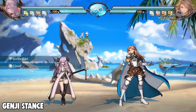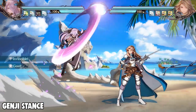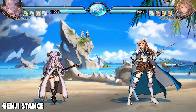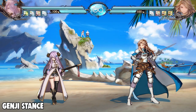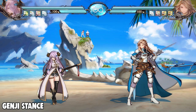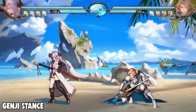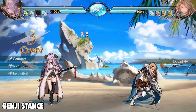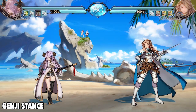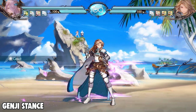Her reversal is a really good anti-air move because it has a lot of vertical range. However, it does not have a lot of horizontal range, so be careful because it might whiff in certain situations and the opponent will punish you. The EX version is a very reliable air-unblockable anti-air, so I'd recommend utilizing that over the other versions.